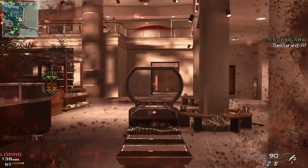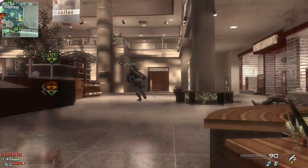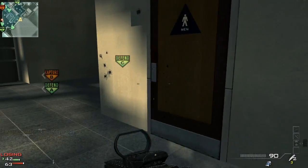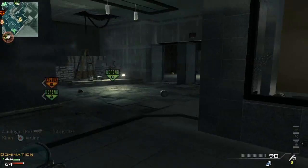Where's that guy shooting me from? Where's he coming from — behind? Is he gonna come out? I'll stick a grenade out there. He's probably well gone now. Who's that over there? I don't know these maps at all, as I'd say — this is only my second game.